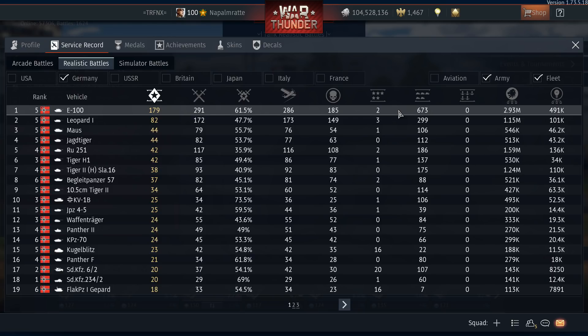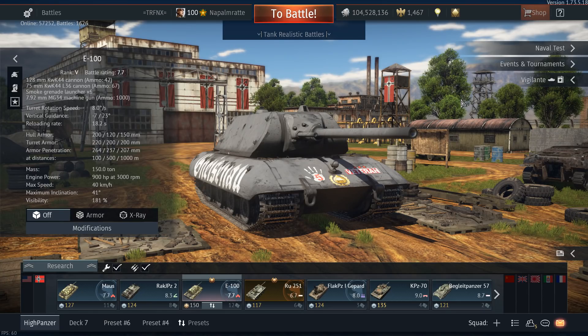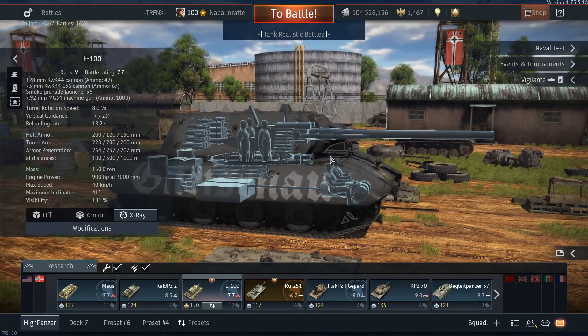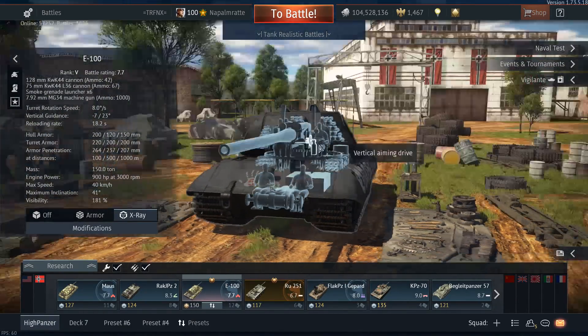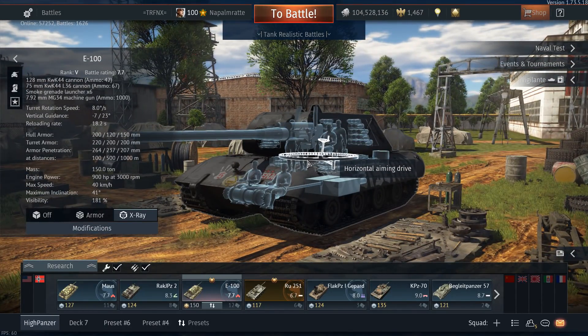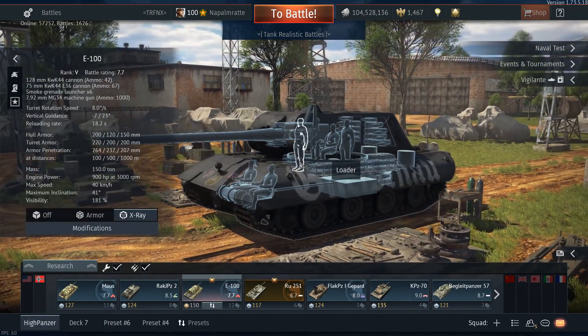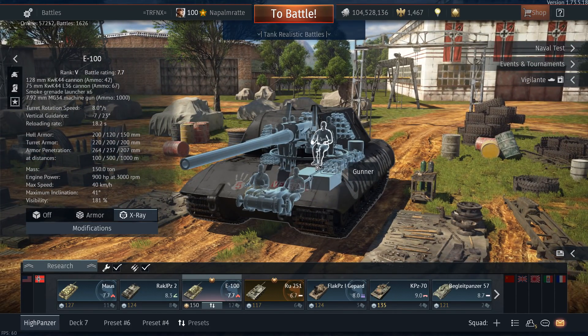The E100 is a good tank but it is not a walkover tank — it has drawbacks, as we clearly saw in the first two tank review parts, which were a bit dry. They covered the armor, the interior, how many shells you can take, and I theorized a lot about the 75mm, the angling, shot trapping, and teamwork. Those three things shall be the focus of today's tank review, so let's get on with it.